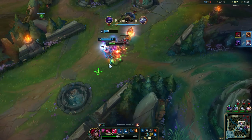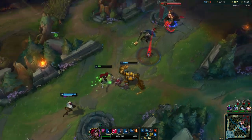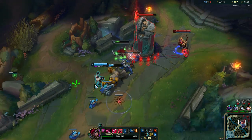Katarina — you have to be really patient when you engage because any hard CC can mess you up pretty easily. He almost slipped and died there. You have to understand how much you heal and stuff — it will allow you to duel people easily. Once you get the Zhonya's Hourglass then she becomes that much safer.